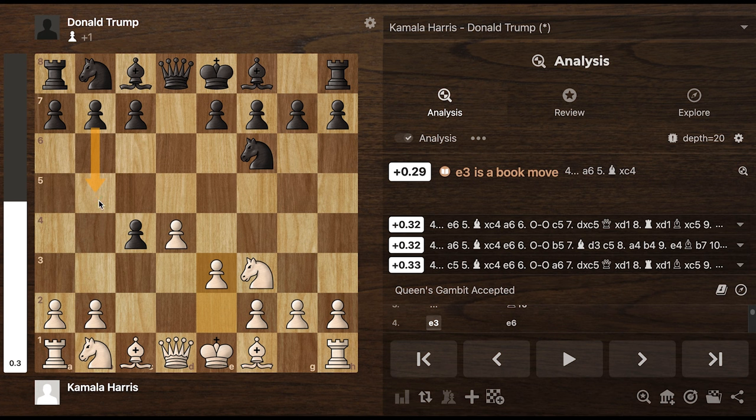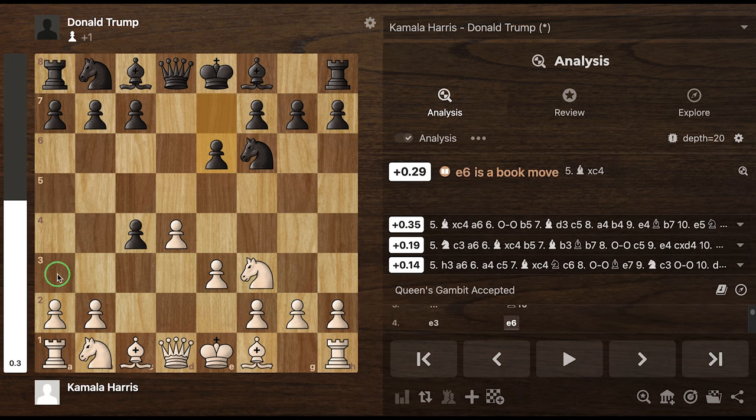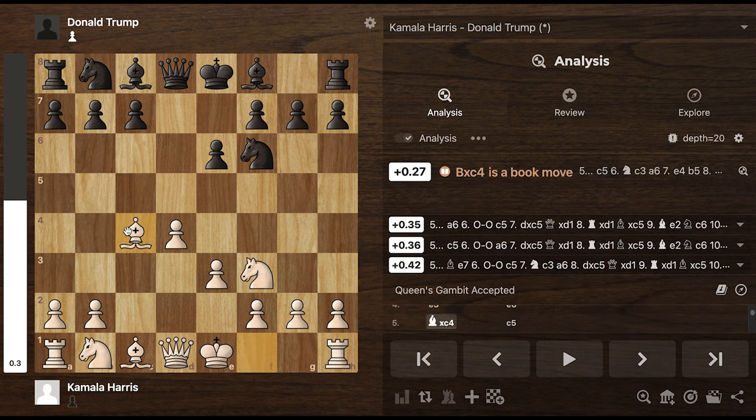There's a lot of traps you could do, so you do not want to make that move. But Trump is too smart to make that move. Trump develops this bishop right here, and it's also potentially to fight for this square. We will see. Now finally, Kamala decides to retake the pawn. Now material-wise, they're even.